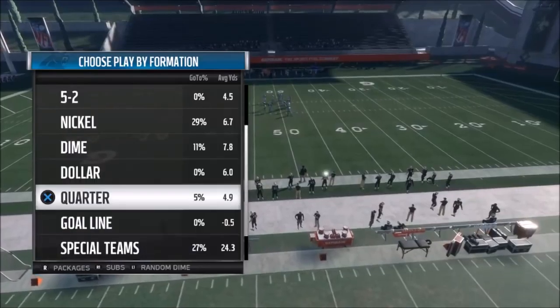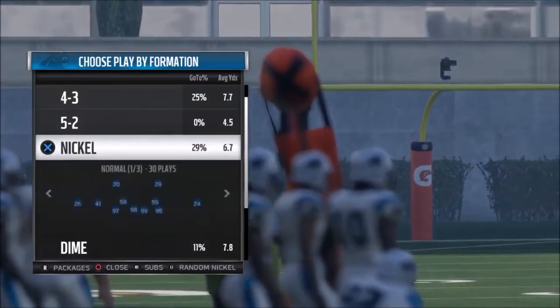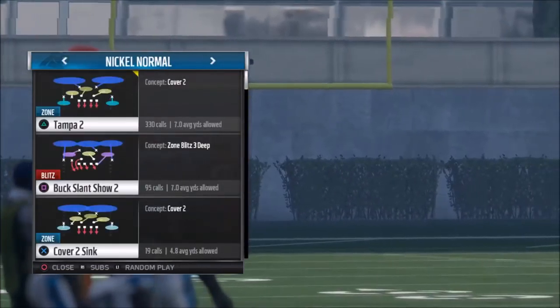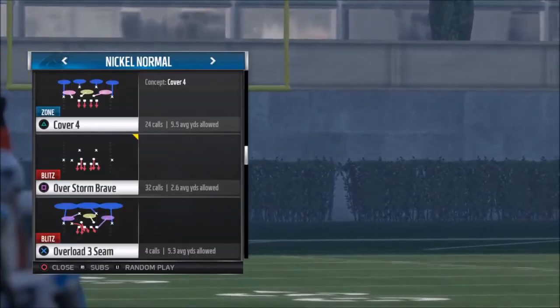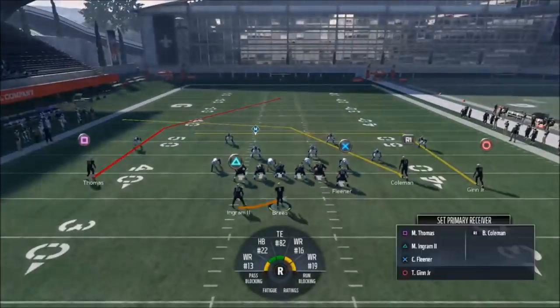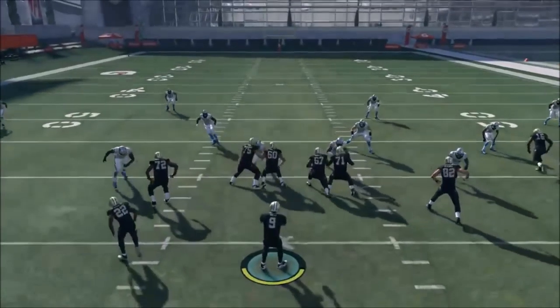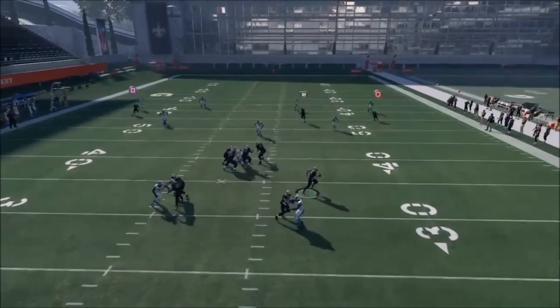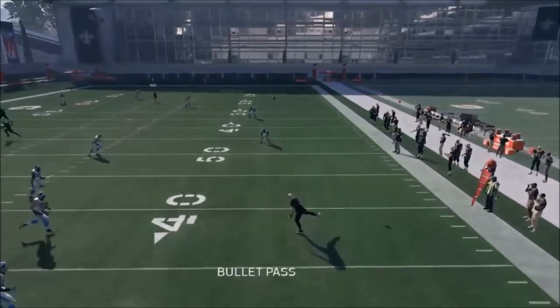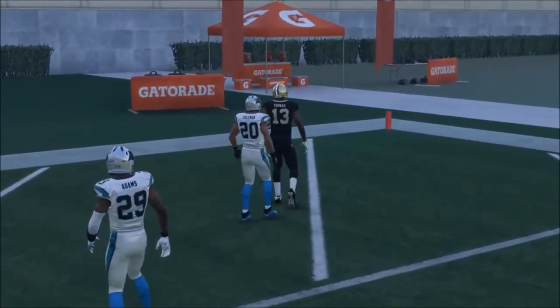Next up, we're going to pick cover four — the cover four everybody uses. Everybody's coming out in that noob cover four out of 3-4. I love it when people run that now because I have this play. We're going to pick cover four out of the nickel normal. I play weekend league and there's so much cover four out there — people think they're geniuses when they pick it. I can't wait for people to pick cover four because I have this play. Rolling out — and boom, cover four, easy. One-play touchdown.